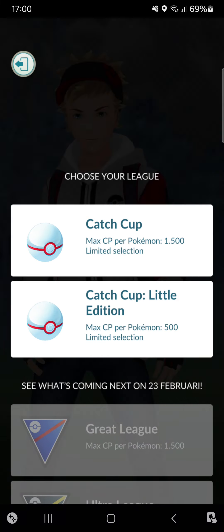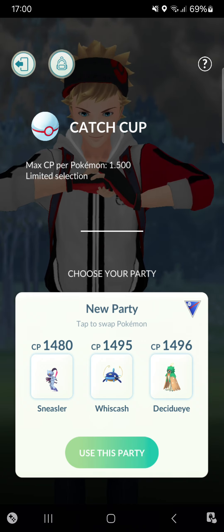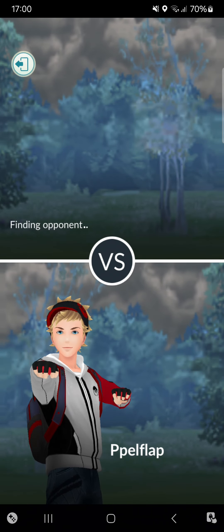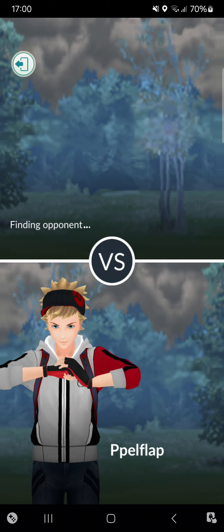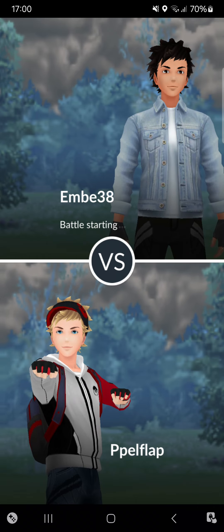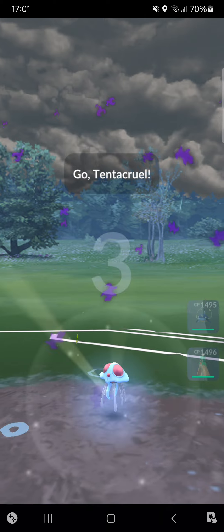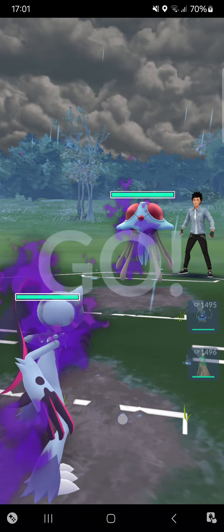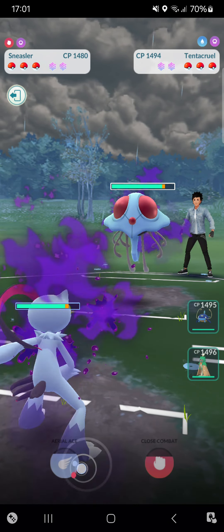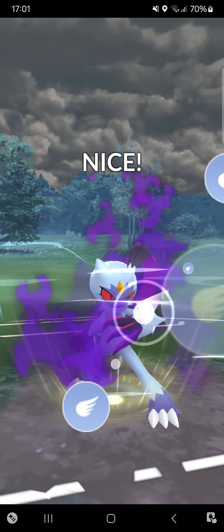Welcome back! Today doing the Catch Cup going for Shadow Sneasler. Testing around for the Catch Cup this season — it's still more of a shadow season for me with new Pokémon. Shadow Sneasler is a Fighting and Poison type with Shadow Claw as fast move, Aerial Ace and Close Combat as charged moves. Assisted by Decidueye and Whiscash.